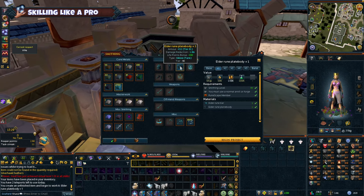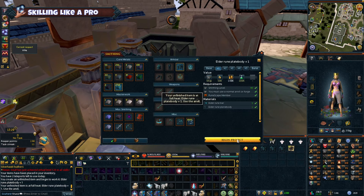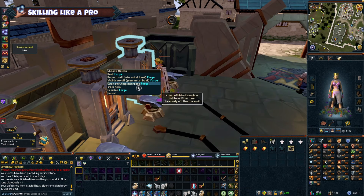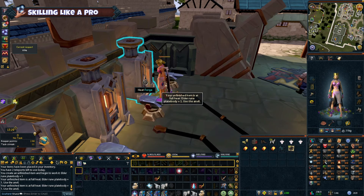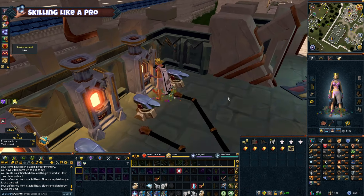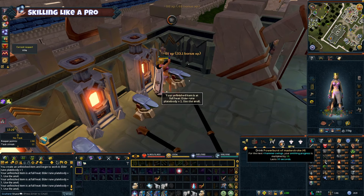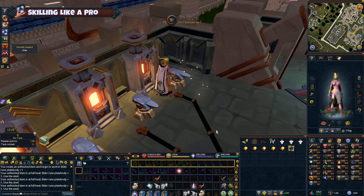Every skill has an in-game tutorial, so don't skip them. Archaeology is a new skill that lets you dig up artifacts and become a master archaeologist — uncover ancient secrets and unlock powerful relics that boost your combat and skilling. Divination lets you gather divine energy and memories to create helpful boons and signs; imagine a portable bank for resources.